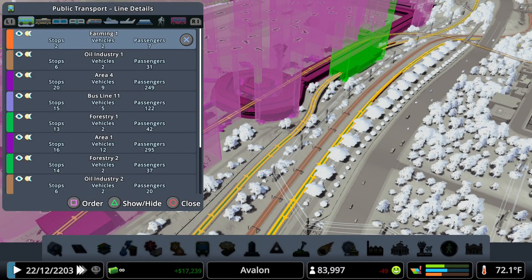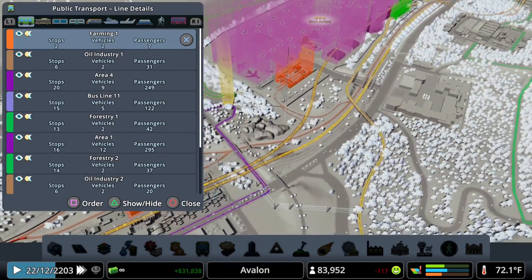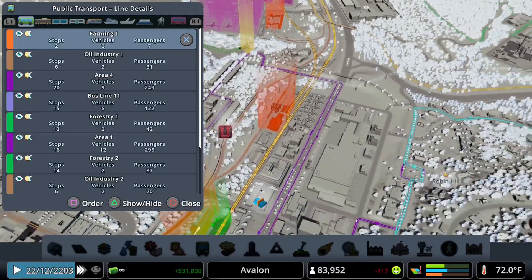Let's take a quick look at transit. We have the exposed metro running to the elevator airport station, as well as this underground metro connected to this station here.